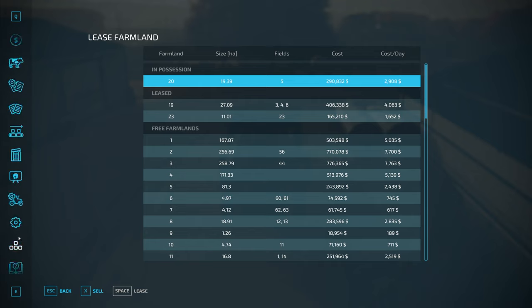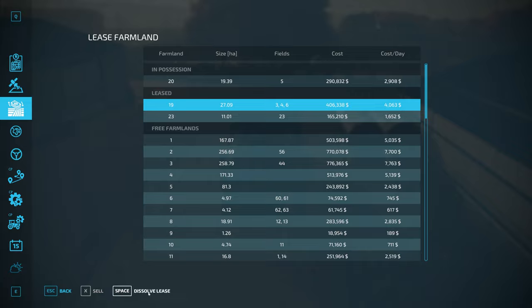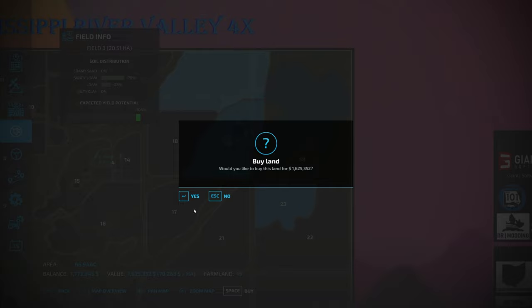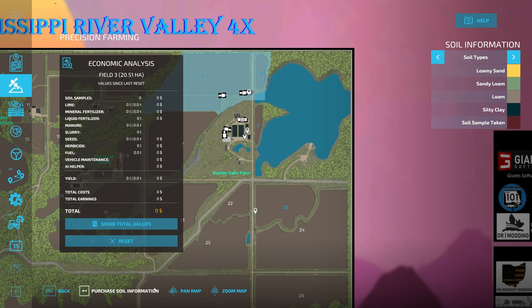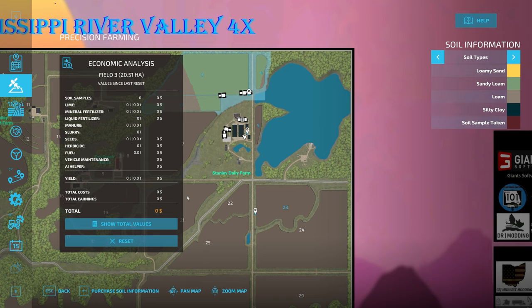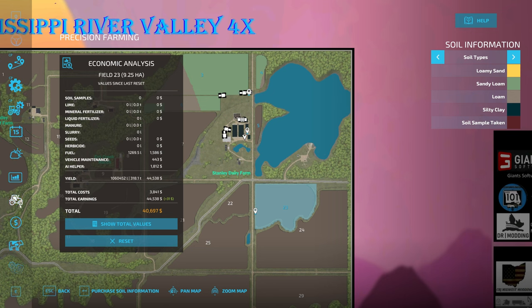I'm going to force a save on the game real quick just to make sure I can do this. I'm going to dissolve the lease and then immediately turn around and buy this land back, which is going to force me to rebuy my soil information — although all of my soil information appears to have been reset anyway. We're going to buy that too, which is going to put us into the hole a bit. I'm not going to buy it for the other field since we're going to have to sell that back off at a later time.